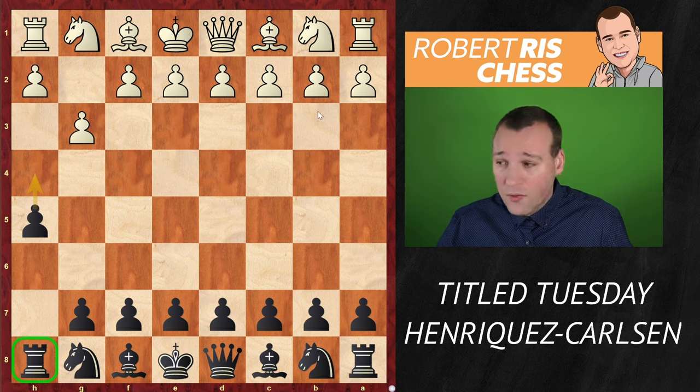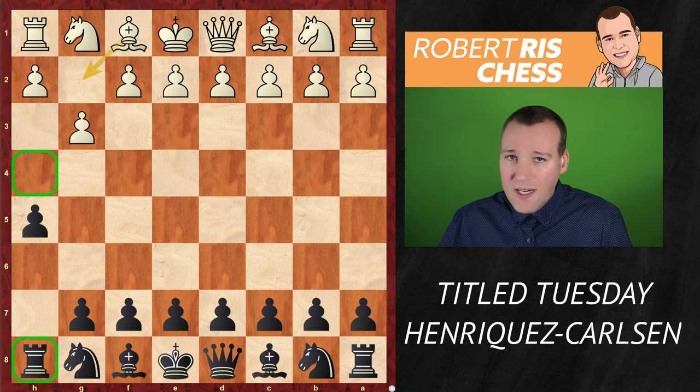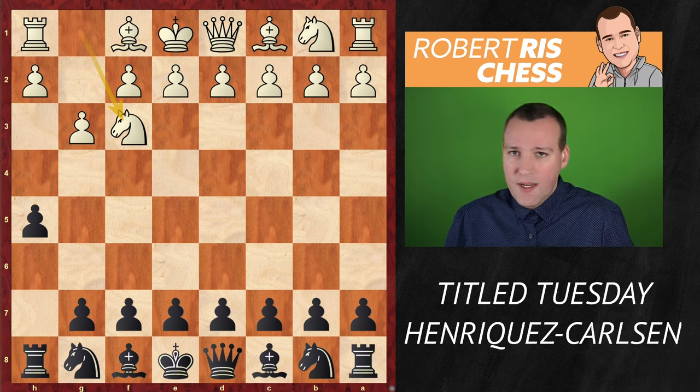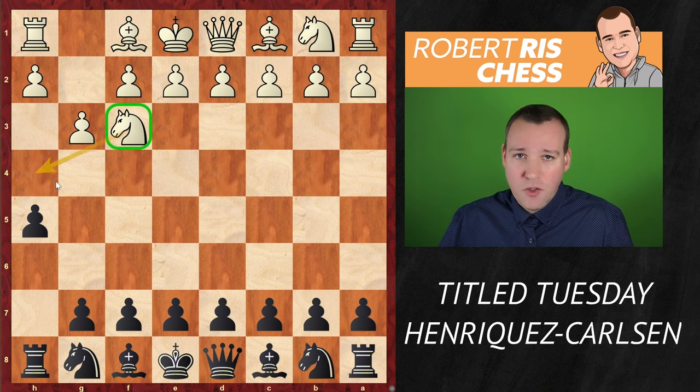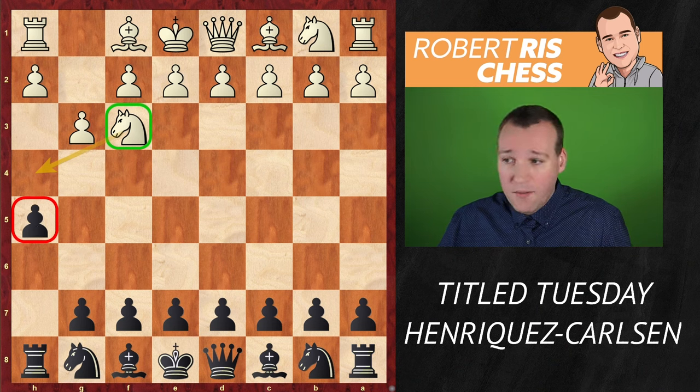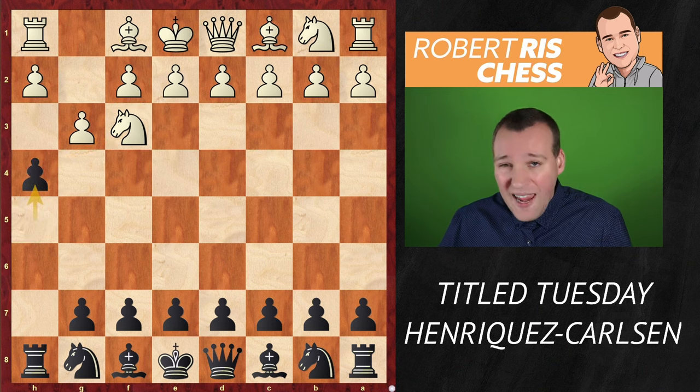How should white counter it? If you just play bishop g2 then black continues with the pawn coming to h4. So white decides to play knight f3. The shocking thing on move 2 is that even though you think white is controlling the h4 square and the h-pawn has been stopped, Magnus played h4 anyway.